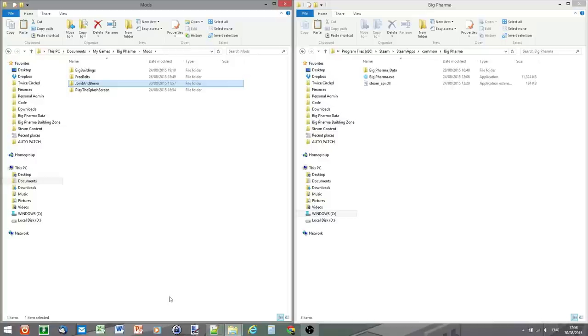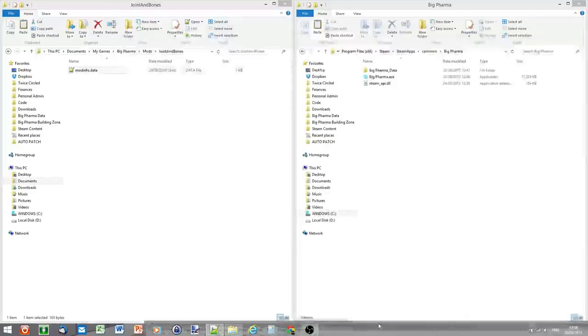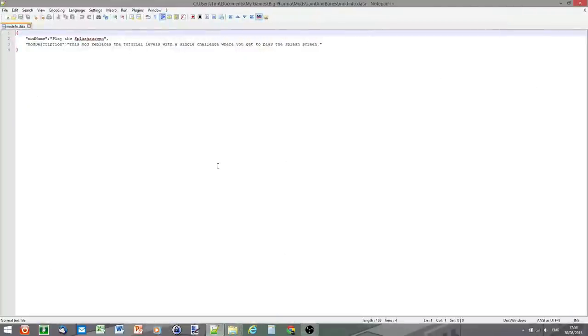To get started, I recommend downloading one of the example mods from the website. All we actually need to start with is the mod info file — you should always start with this. It's called mod_info.data and it's a file that Big Farmer will look for when you go into the mods menu. If it can't find one of these files it will ignore the folder — it will say 'that's clearly not a mod.' All it does is act as a pointer; it gives the game information about the mod — the name and description. We're going to change these. I'm using Notepad++, my favorite text editor.